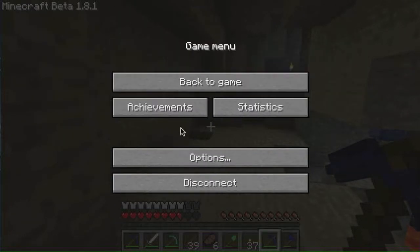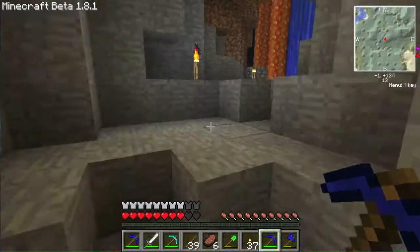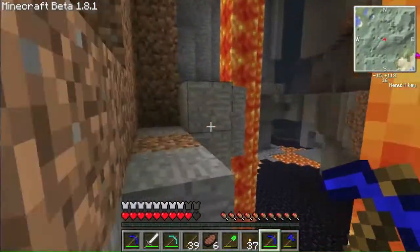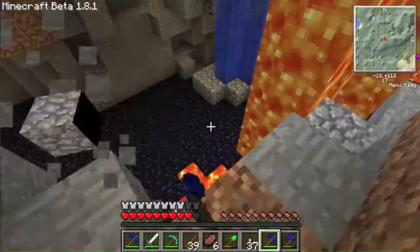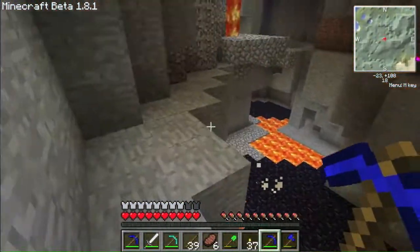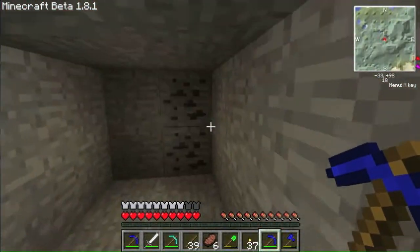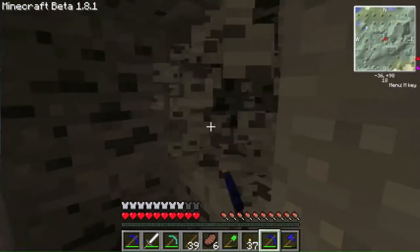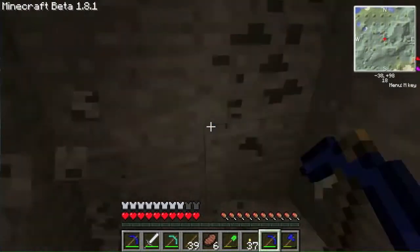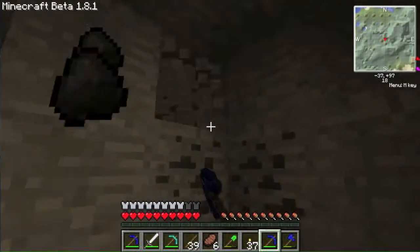We're probably going to die a couple of times. We've got a nice iron armor now, so creepers won't really hurt us that much. We're just going to go around in this mine and try to find some stuff. Hopefully we'll find some diamond — it's not really important, but it will be nice to just find a big load of diamonds. You've got to come out to this ravine part, it's like way too much in there.